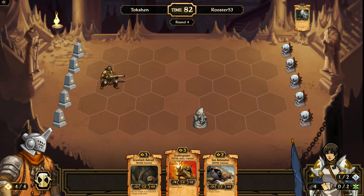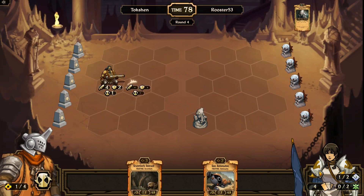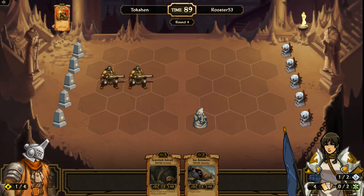Sacrifice Blast Strike. Play... guess another Scatter Gunner in my turn. Probably play that Gravelock Outcast next turn. Nah, actually, probably the gun.